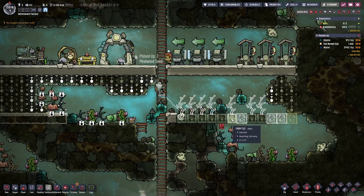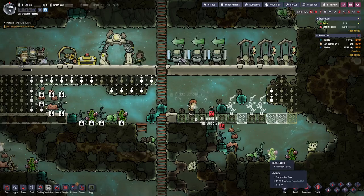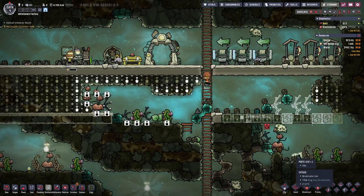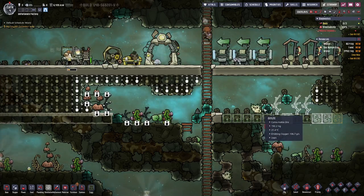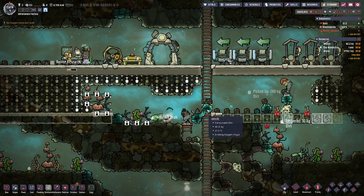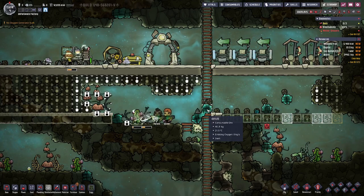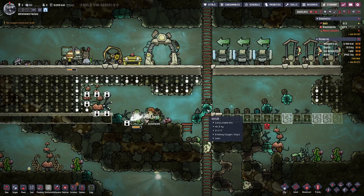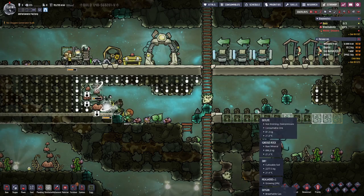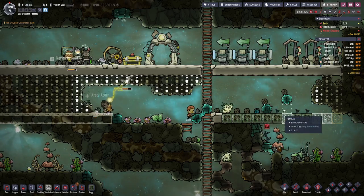I think three plants are good for one duplicate — we can have four if we have everything set up. Currently we have still a bit of Oxylite in the way, and it's better to let it steam off in this form. Because mining it — currently this one has a weight of 46.8 kilograms, but if we would mine it we would half that amount, so we would lose quite a bit. And that's not something that we want to do.